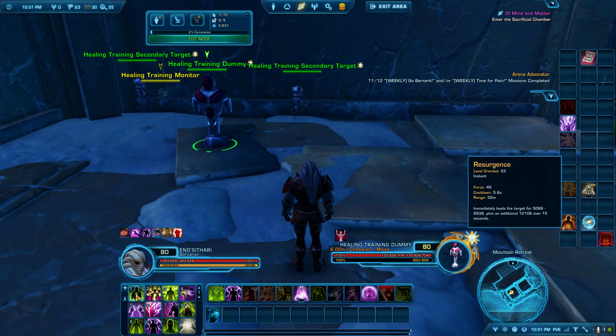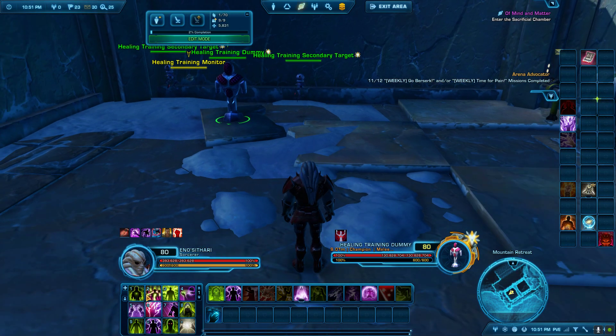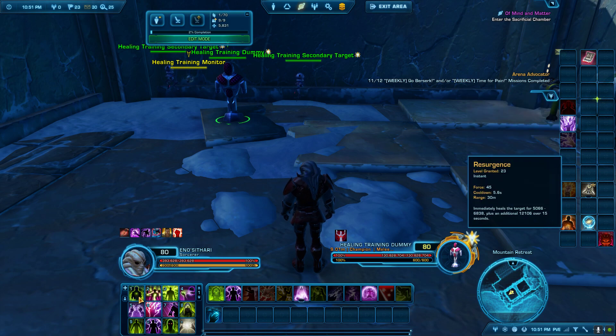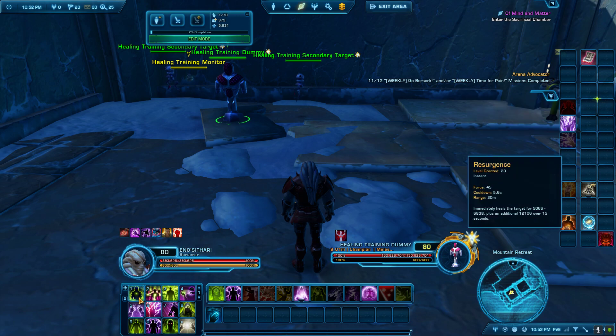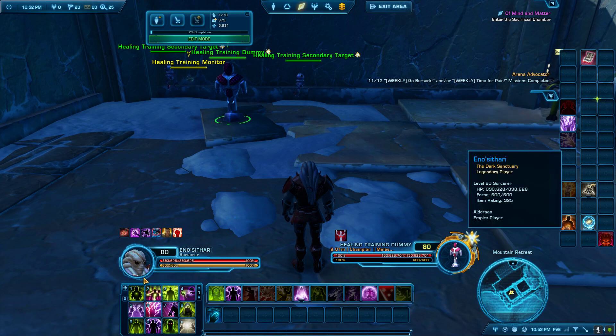Roaming Mend will bounce five times. This is your go-to at any time — if you have Resurgence and Roaming Mend is up and off cooldown, do nothing else. This is your go-to because it is your strongest heal, it gets an extra bounce, and it is a smart heal. There are specific times where everybody's taking a lot of damage at once, like scripted AOE damage, where you might use another heal.